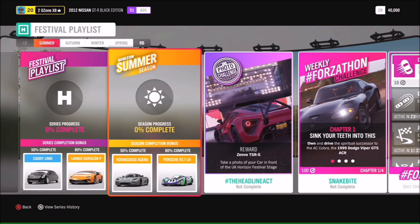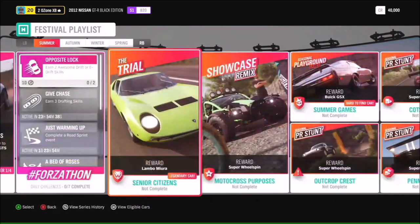There's a photo challenge each week — this one is '#TheHeadlineAct': take a photo of your car in front of the UK Horizon Festival stage. If you do that you'll get one of our new exclusive cars as a reward, which is the Zenvo TSRS — an absolutely awesome car we'll be talking about later in this stream. Notably, the Buick GSX is also available if you do the Summer games, and there's a Showcase Remix motocross event that's come back.